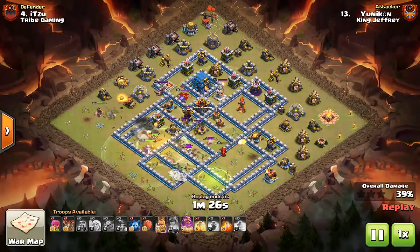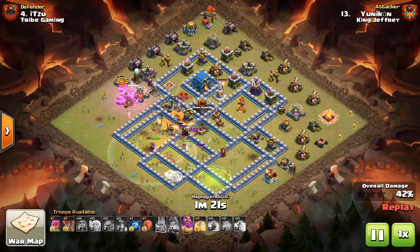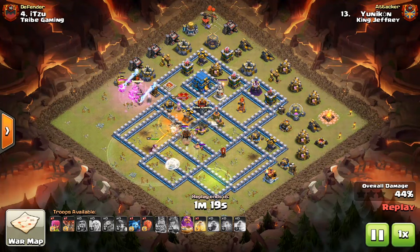Because of where the heroes are placed, we are able to be reasonably certain that the miners are going to go to the heroes and then end up clumping up on the Town Hall.